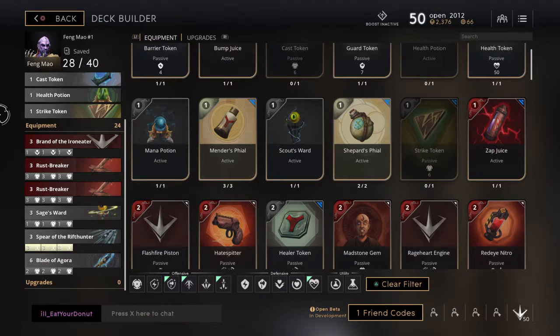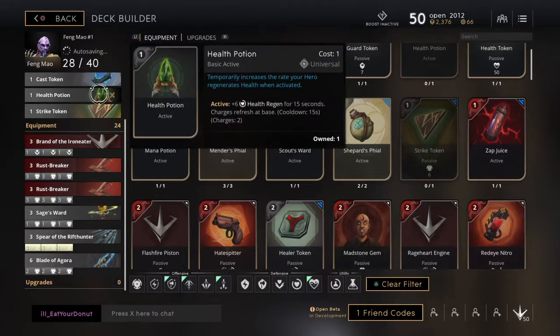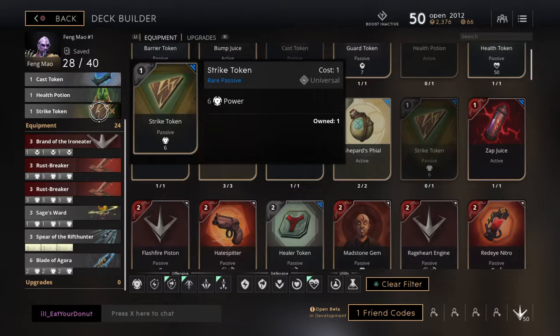And my new famed Maldex, let's get to this. We got a cast token, health potion, and a strike token for the very beginning.